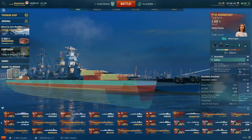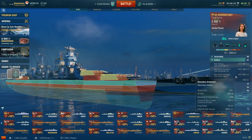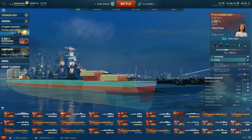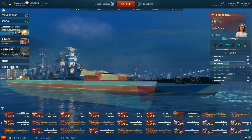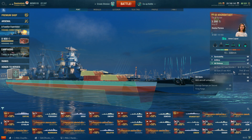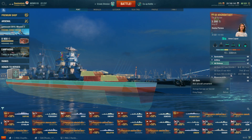Secondary armament: 5.3km range. We've got 4 twin-mounted 100mms, 1,400 max HE with a 6% fire chance. 4 twin-mounted 152s, 12% fire chance, 2,200 max HE. Cruisers don't have that many secondaries — I thought battleships did. 18.2km firing range on the main guns — it's not great for tier 9, not great at all. 6 twin-mounted 12.7s going out 1.2km, 31 DPS. 7 quad-mounted 37mm, 3.5km, 85 DPS. Your 100mm secondaries are dual purpose going out 5km, 59 DPS.